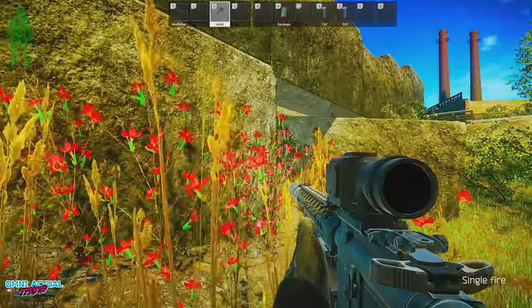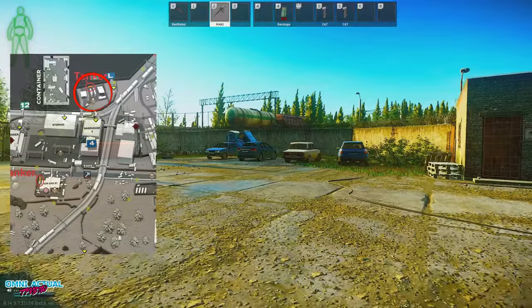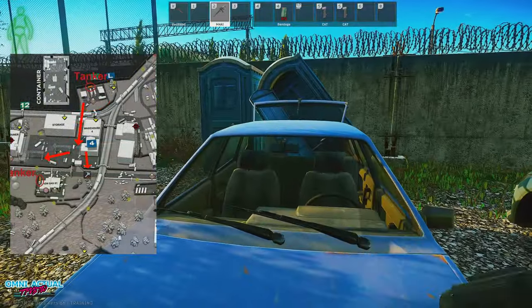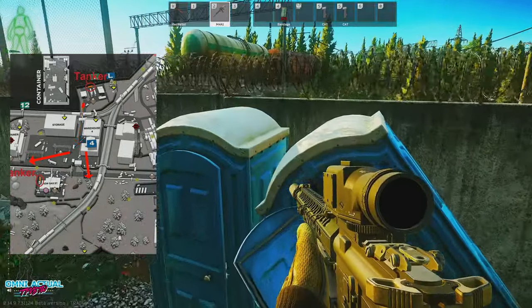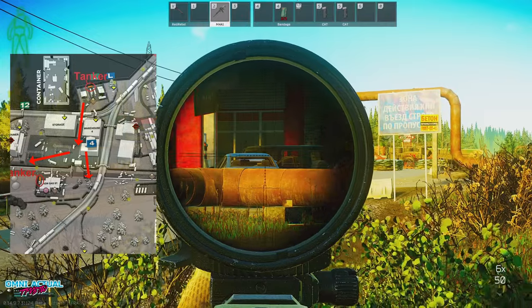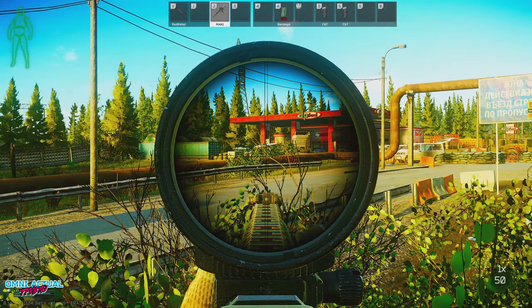If you spawn on the west side of the map you'll want to hit old gas first and then move to new gas, preferably using the jump over near the factory shortcut door or the key to avoid backtracking too much down the fence line towards the checkpoint. Be sure you look over the fence before you jump, because Rashala or a player can make pretty short work of you as you come over if you're not careful.